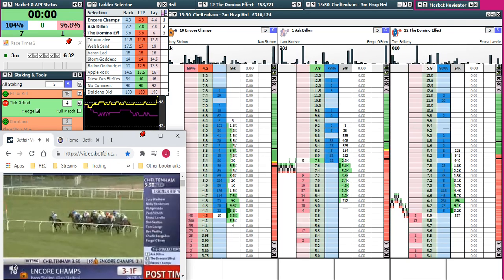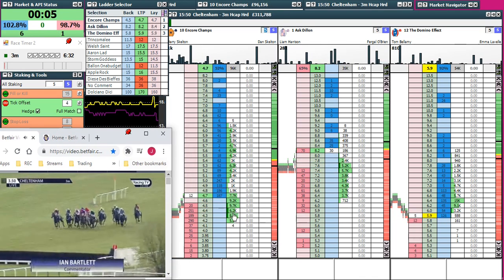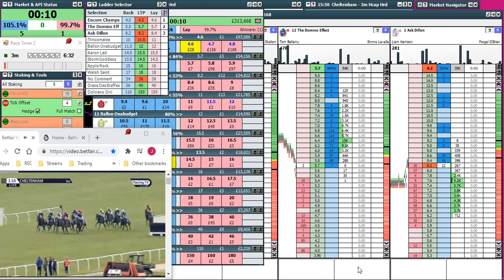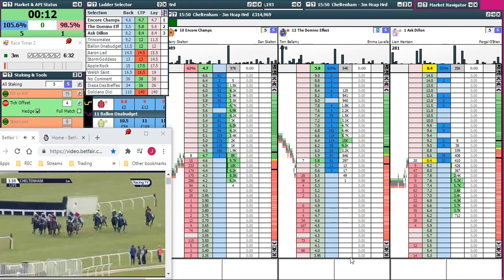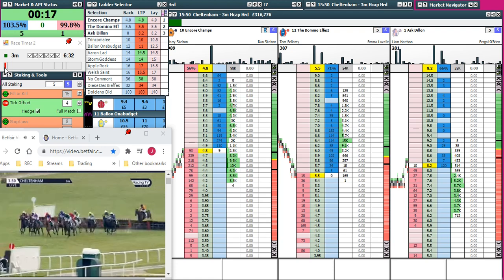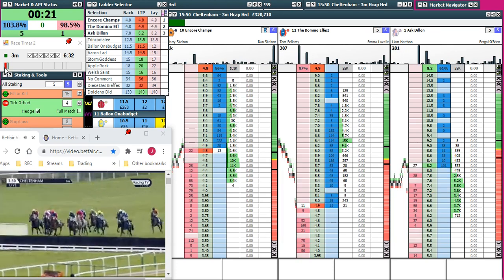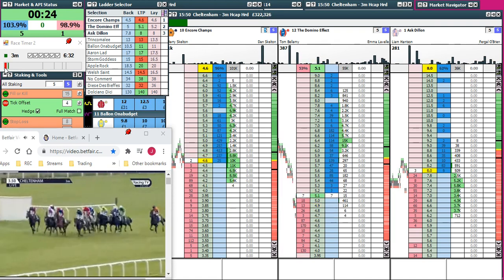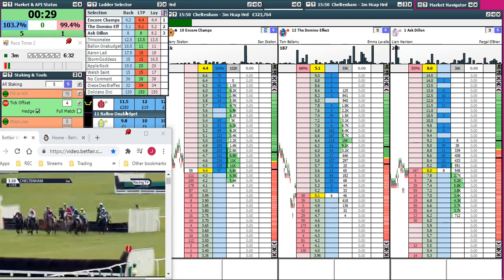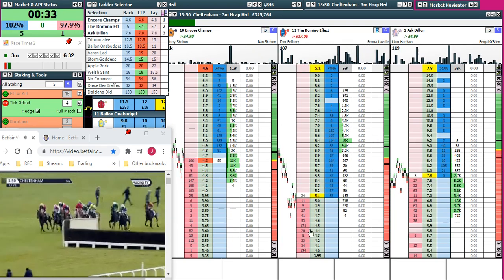Market in play. Domino Effect and the first two show out in front. Uncle Champ, the orange jacket, is the back marker — the market leader. On the right side, the checks of Dolciano Dicci. Number one, Ask Dylan, has come through to join Doggly Doggly — Domino Effect and Aaron Lad, widest on the course in the maroon and beige. Welsh Saints isn't far behind as they quickly come to number two fence, then the grey.